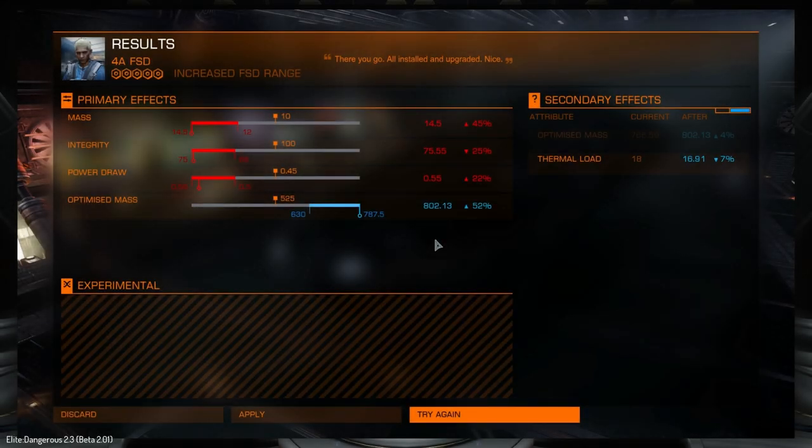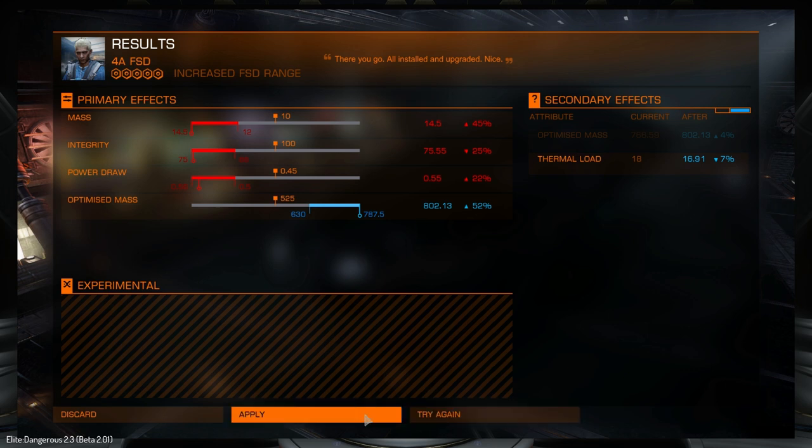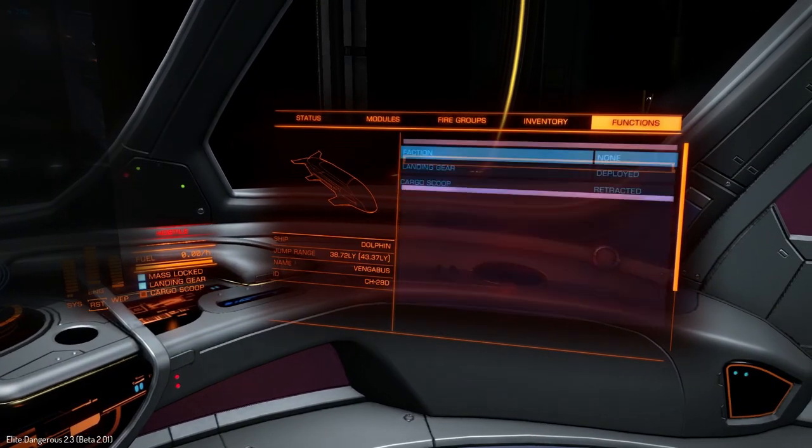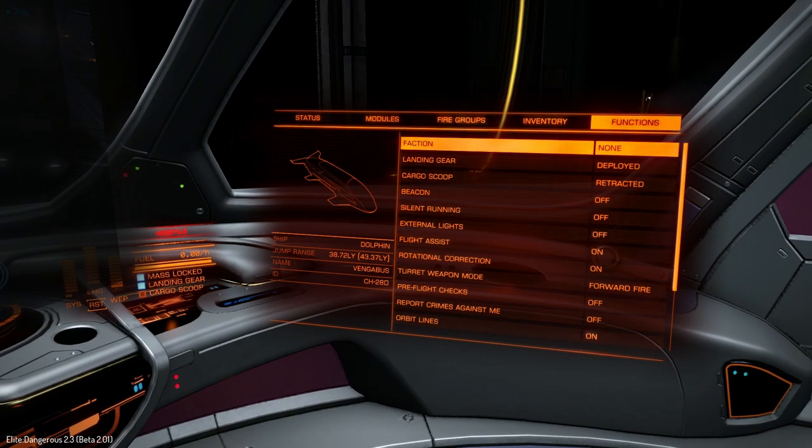And there we go - we've gotten one with an optimized mass of 52%. It looks like we got 48% on the general roll and a 4% optimized mass increase from the secondary effect, taking us over the maximum. The downside is it increased the module mass by 45%, but that's not terrible. So we're going to apply this one - that's taken us from 27.19 to 38.7 light years. That's over a 10 light year increase.